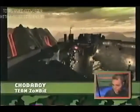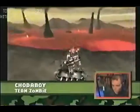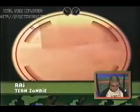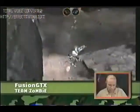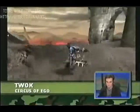Round one underway here at Unreal Tournament 2003. So far, Zombie has just run away with it. Right off the bat, Rey launching a Redeemer. And Fusion GTX grabs a flag but immediately takes heavy fire and goes down. Circus of Ego looks pretty good. Looks like we might have a close match on our hands.